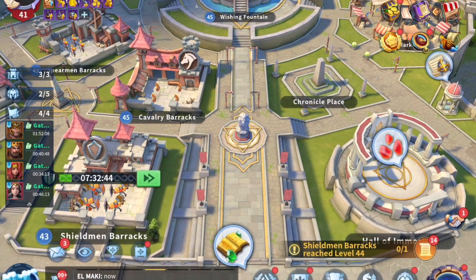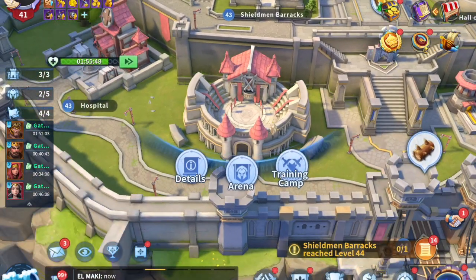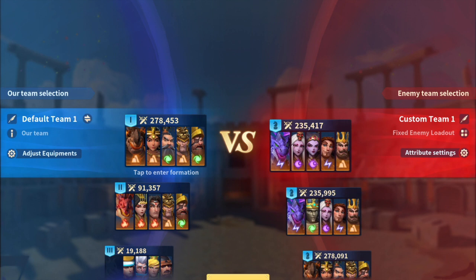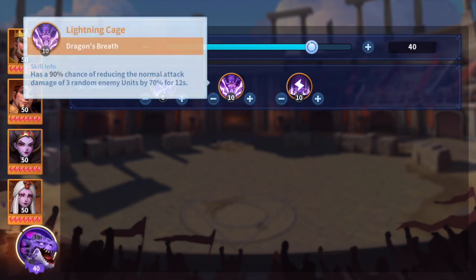Good evening everybody. In today's video we are once again going to dive into the training camp because I believe I've had a sort of revelation towards this secondary build that I've been working on. I'm utilizing the lightning dragon to counter the wind mixed earth march, really because of the lightning cage that reduces their normal attacks in the initial 12 seconds, limiting the initial burst from Hannibal and Alexander as well as in the end game.